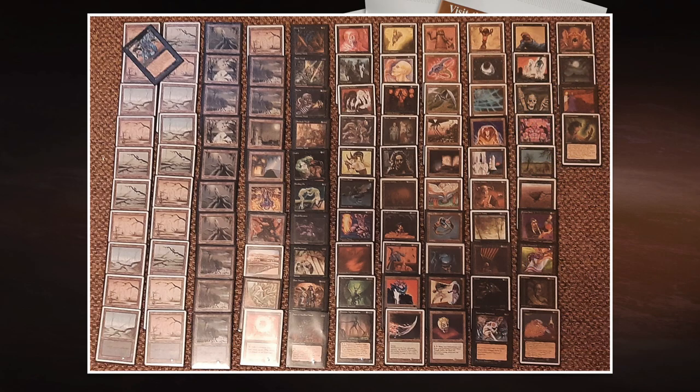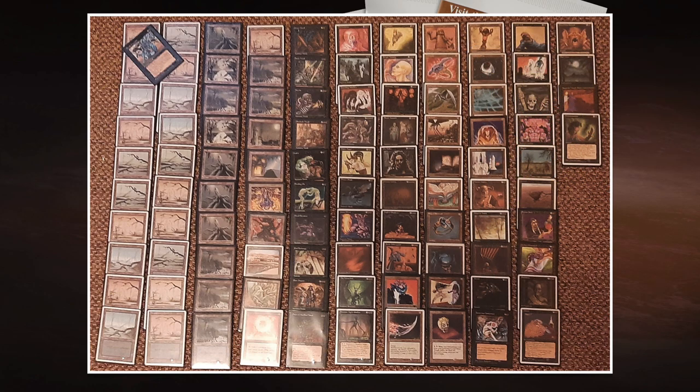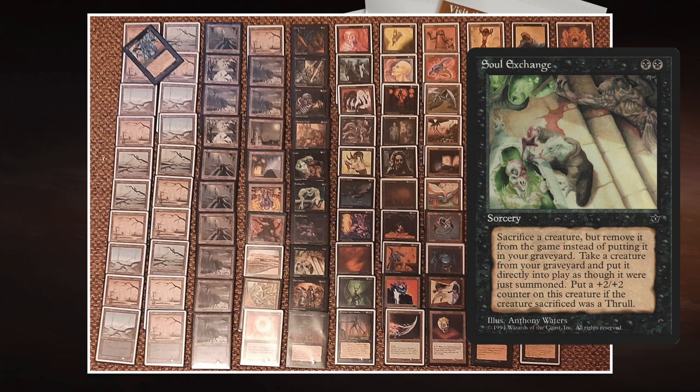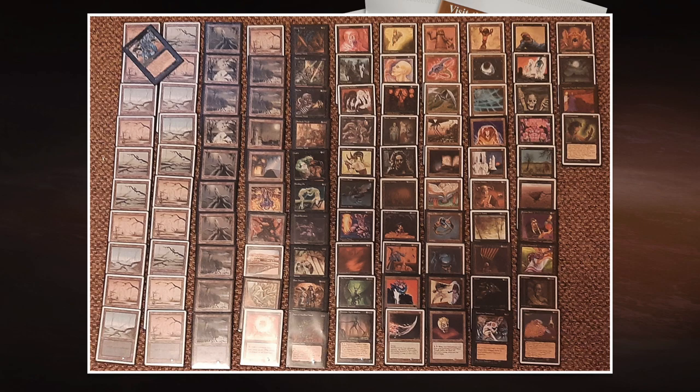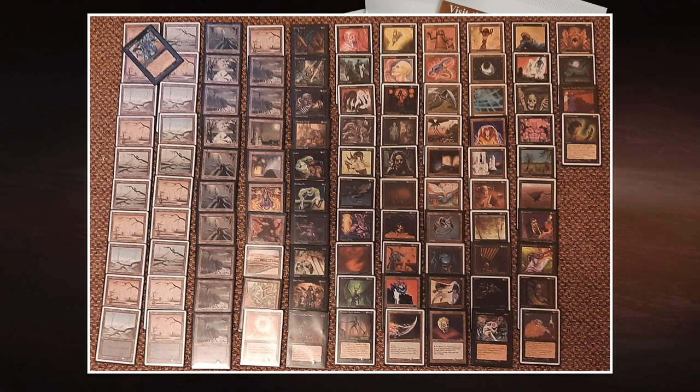Breeding Pit has great synergy with many other cards. Fallen Angel is a 3/3 flyer where you can sacrifice a creature for +2/+1. Soul Exchange costs two black — sacrifice a creature and get a target creature back from your graveyard, with a bonus if you sac a Thrall. He's also playing Hell's Caretaker for even more synergy. I wouldn't be surprised if Chris uses Demonic Tutor to find Breeding Pit, because it opens so many gateways.